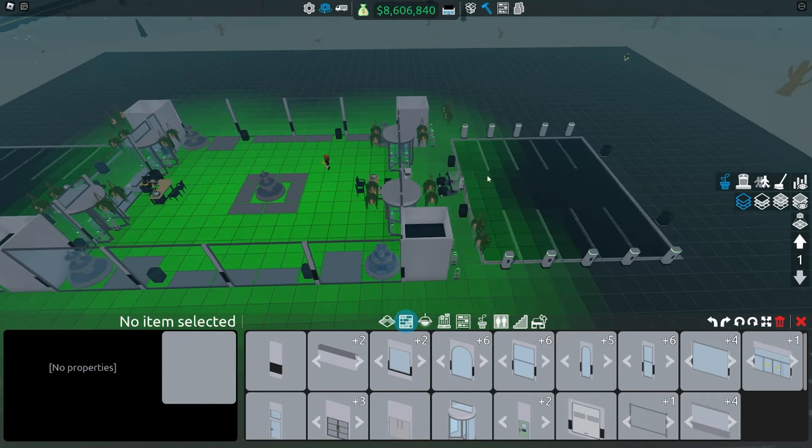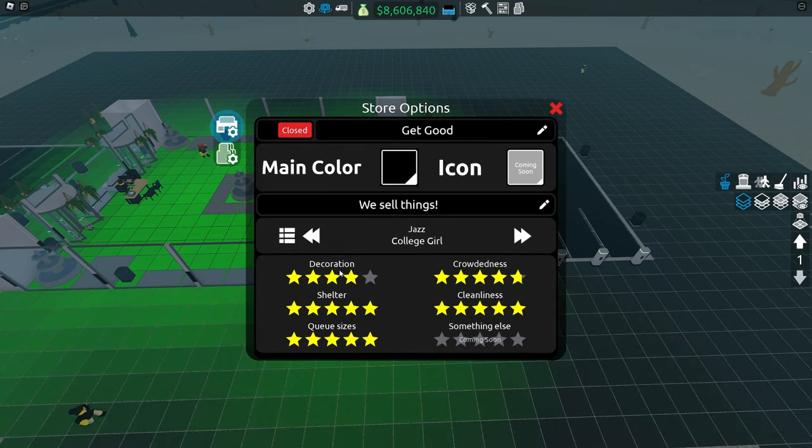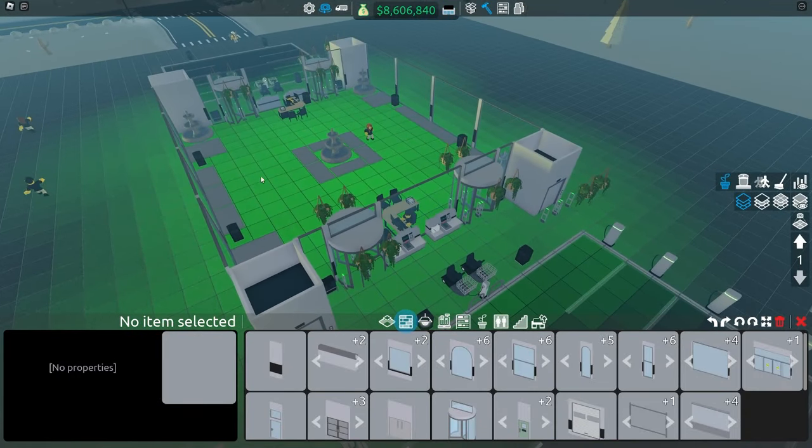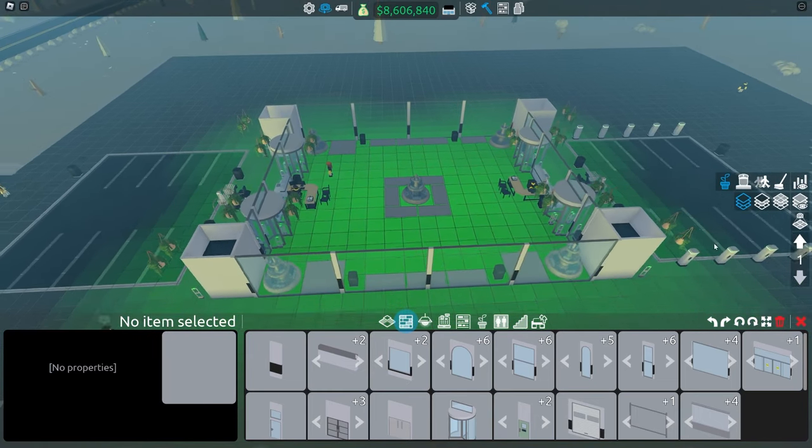When their stock is sold out, customers don't know where to walk or what to buy — they'll just walk around randomly and give you really bad decoration and shelter ratings. So just make sure to keep the store stocked at all times, which won't be any problem, and you won't struggle with any decoration or shelter issues.